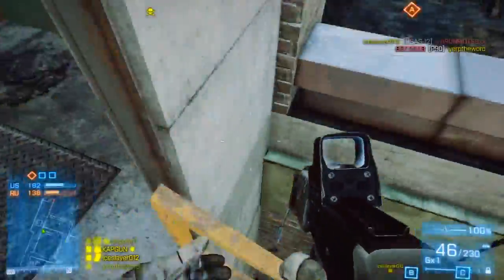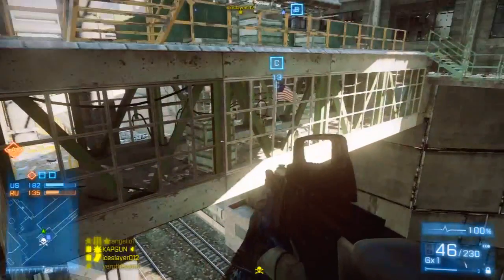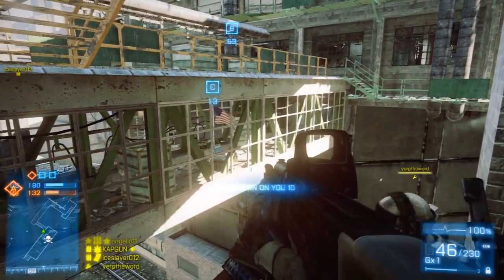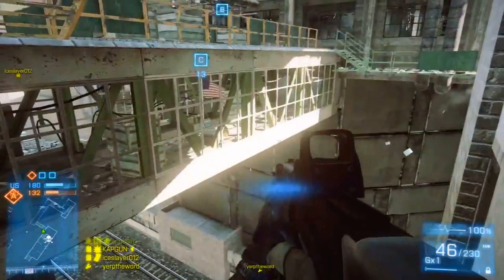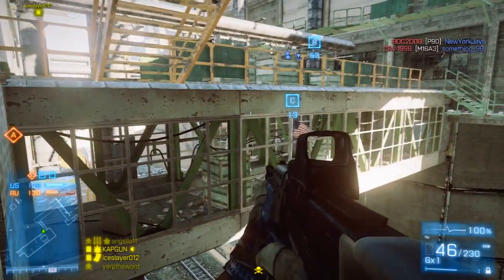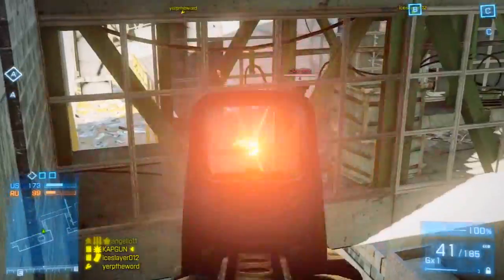As you can see here, I'm about to go in this quote unquote secret spot — you can call it whatever you want, I'm just going to call it a secret spot. This spot is really lethal for C. If you jump off, you're dead, so technically it's a stupid place to be. You don't really want to be here, but it's definitely going to give you a tactical advantage on C.